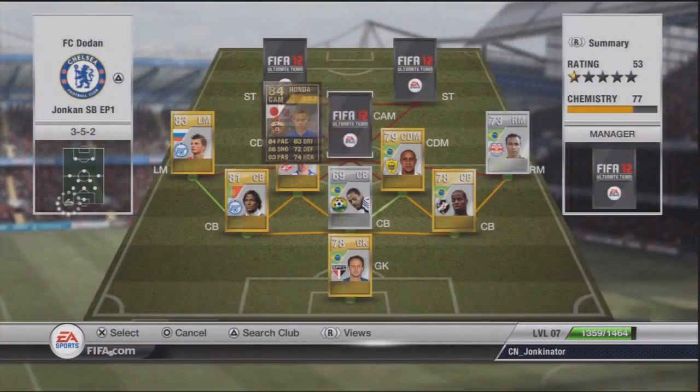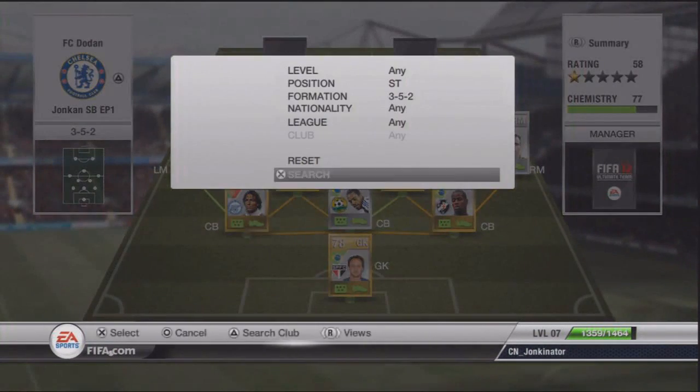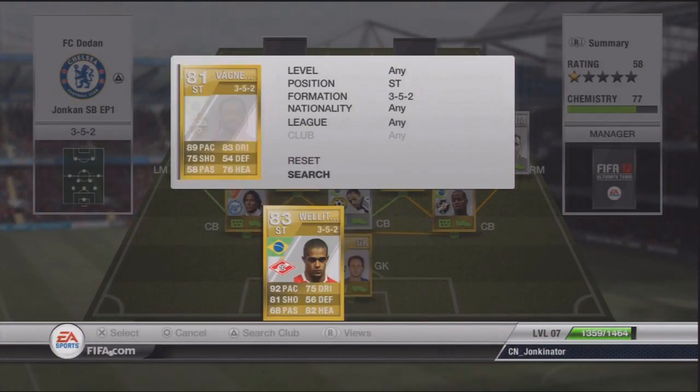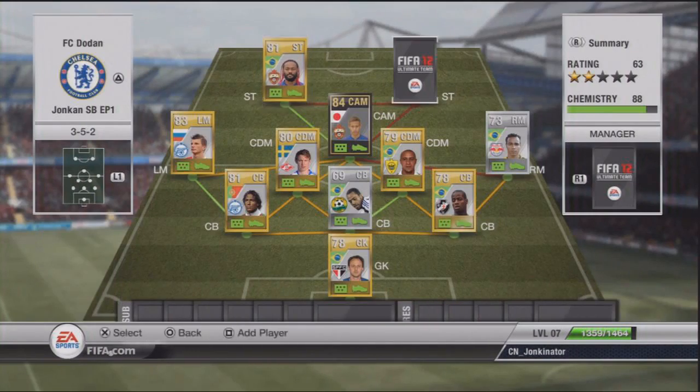The centre attacking midfielder is Honda, who's in form, with 84 pace, 86 shooting and 83 passing — that's nice. The first striker is Wagner Love with 89 pace, 75 shooting and 4-star skills.